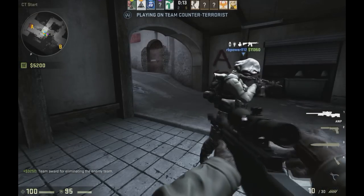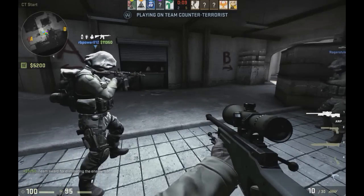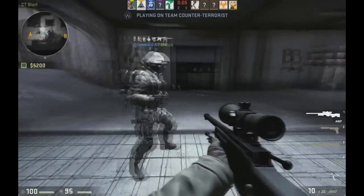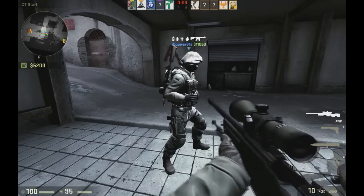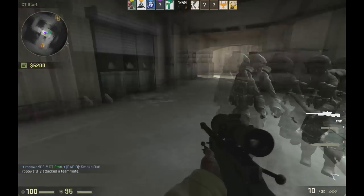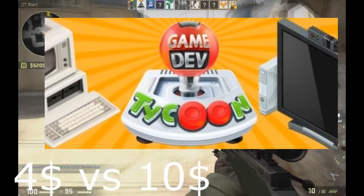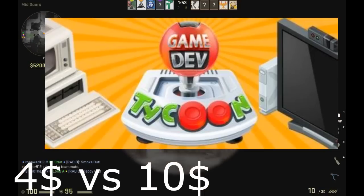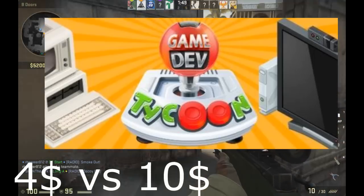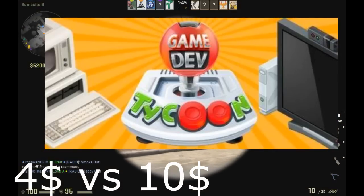Another experimental game I wasn't sure about is Game Dev Tycoon. I hadn't played it yet when I bought it, but after looking it up everyone says it's good, so I'll be playing it. It was $4 versus $10 — pretty much a steal for a tycoon game. And given that Roller Coaster Tycoon was my first game ever, I'll probably love it.